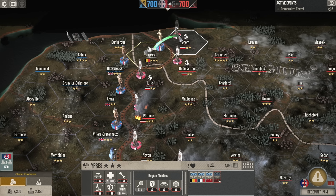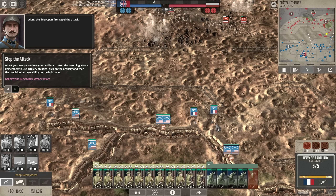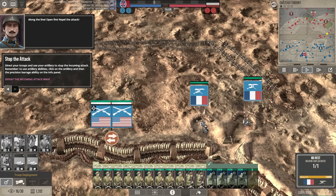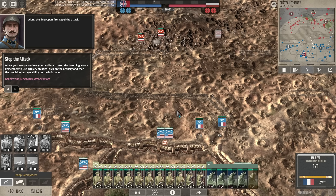It focuses on the Western Front from 1914 all the way to 1919. The game releases on the 30th of March and there will be a playable demo releasing on the 6th of February, running till the 13th of February, so if you want to try out the game for yourself that will be the best time to do so.